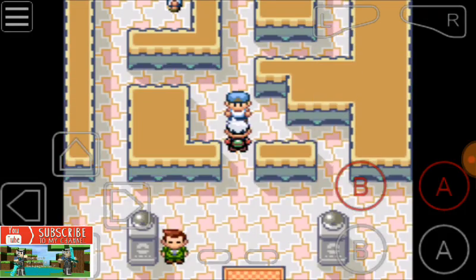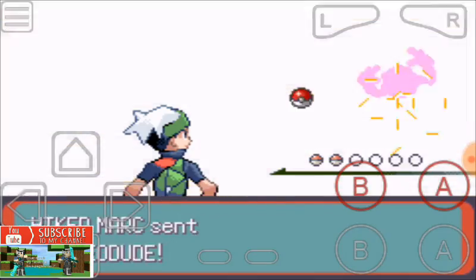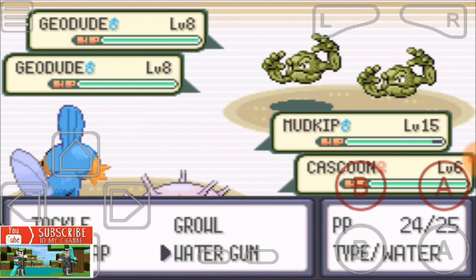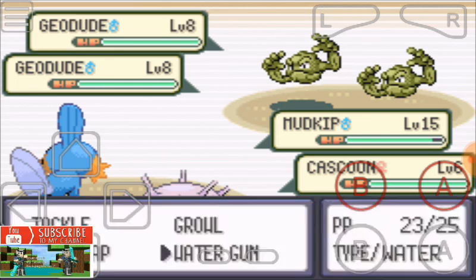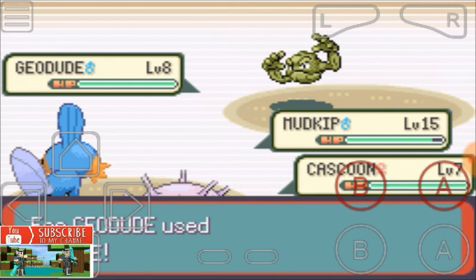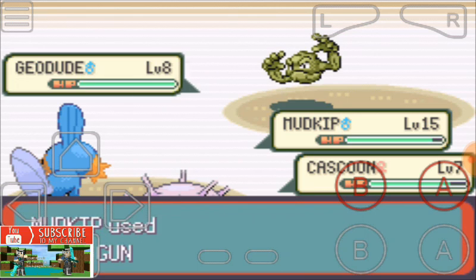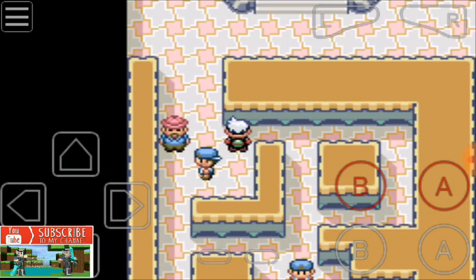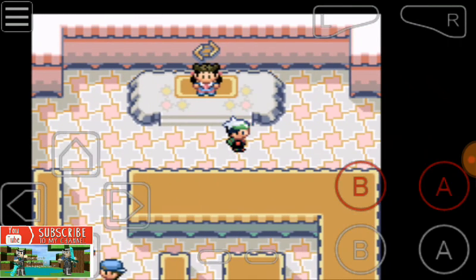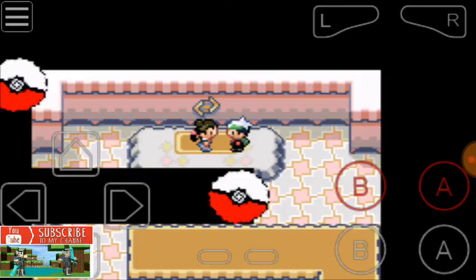That's the gym, and before facing the gym leader you will battle some grunts. Those grunts are defeated. Then this is the champion — just press A and you will interact with and battle Roxanne.